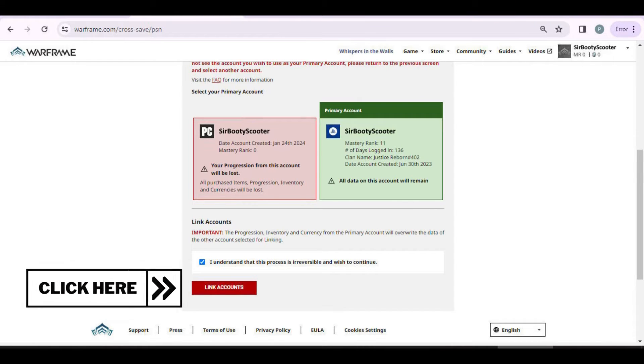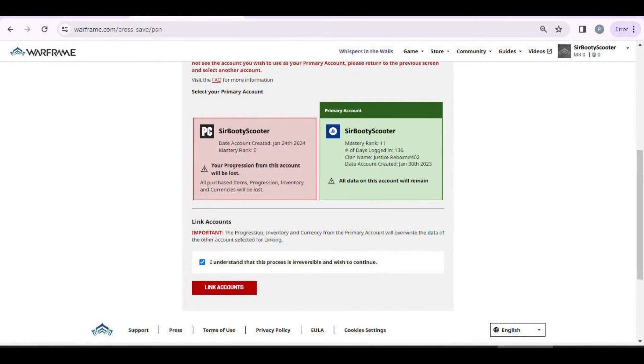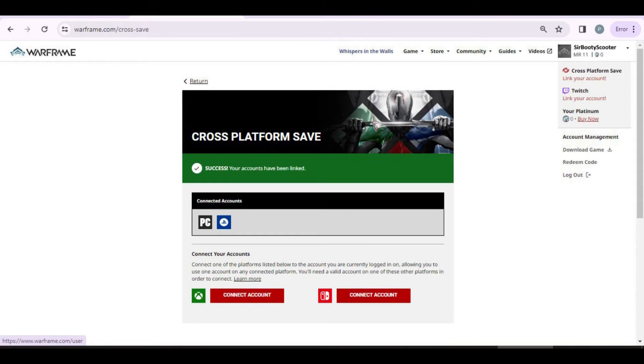We are 80% done. Now that you've clicked link accounts, you have a success page showing your linked platforms. At this point you can also add more accounts if you have any, and add those items and currency to your main account. So if you want to do PlayStation, Xbox, and PC, this would be a great time to do it.